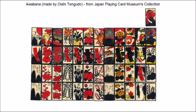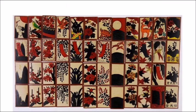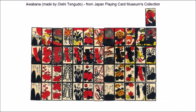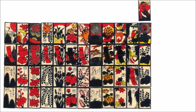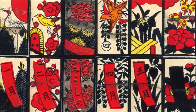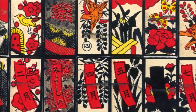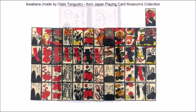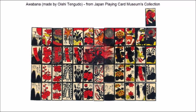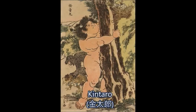Awabana is a regional Hanafuda deck which originated from the old Awa province, which is now Tokushima Prefecture in the Shikoku Island in Japan. It consists of 48 cards just like a standard Hanafuda deck but with different illustrations. The month of each suit is clearly labeled on the cards in Japanese — well, most of them. There are silver overprints on most of the high-ranking cards, some of which are elaborate while others are just striped with silver paint. There are also poems on some of the cards, but they have no gameplay purpose and are just there for aesthetics. Apart from the 48 cards, Awabana also has an extra card with an illustration of Kintaro as a child.